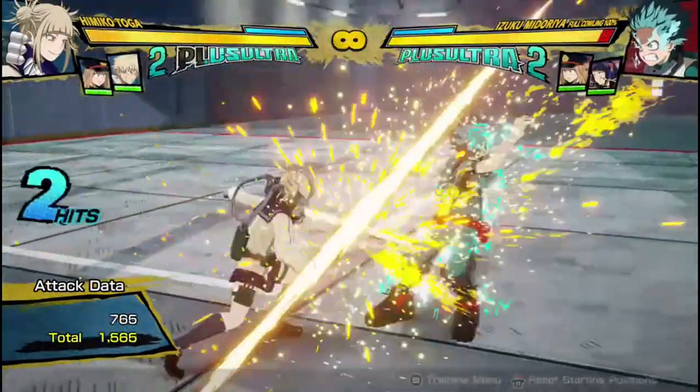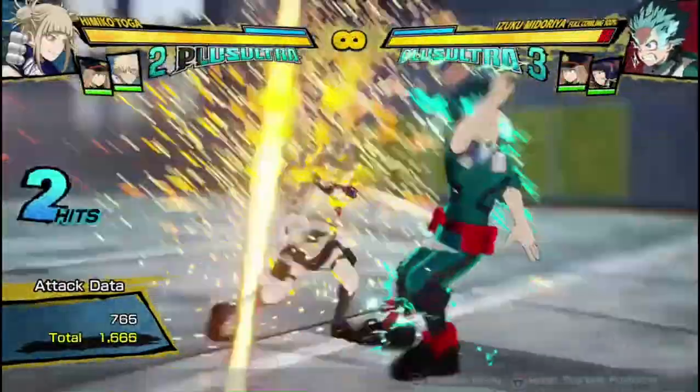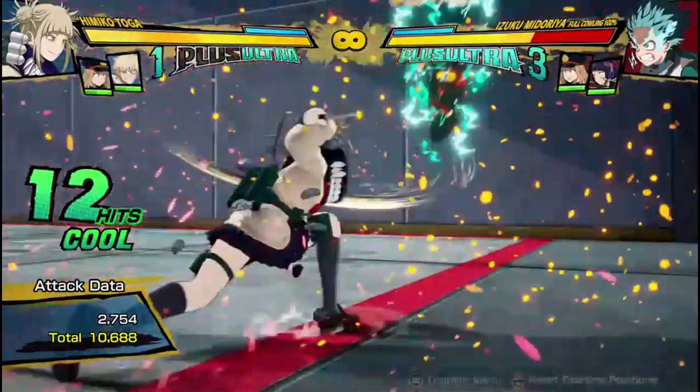Let's get into her buttons. The regular attack string is a 3-hitting attack string. It's pretty decent. You can dash-cancel after the third hit, but you're not really going to get anything except a plus-ultra, so you usually are going to do the first two hits to start your combos.